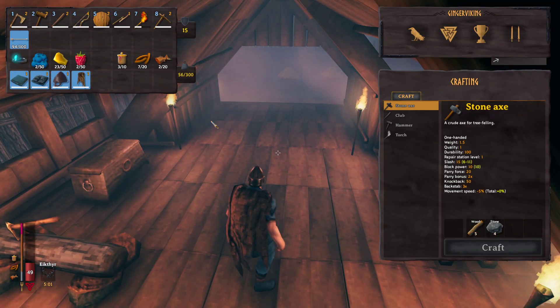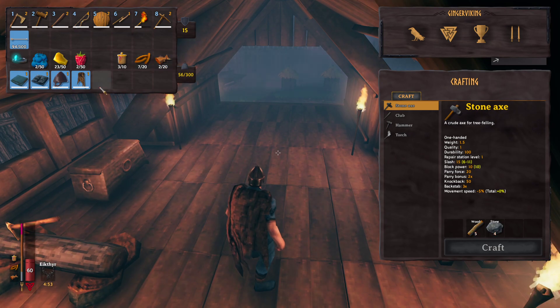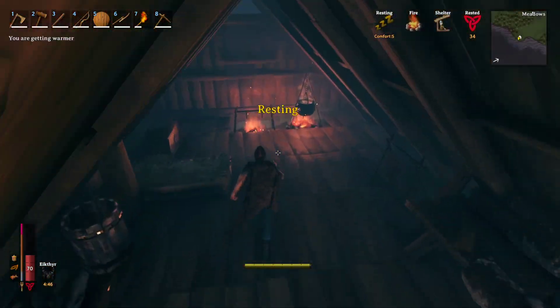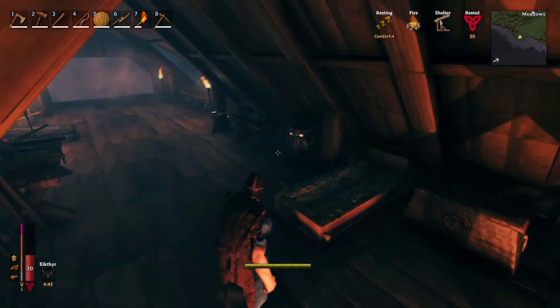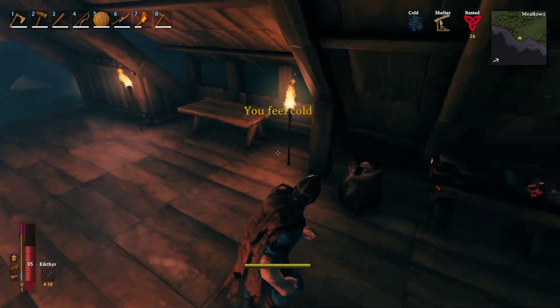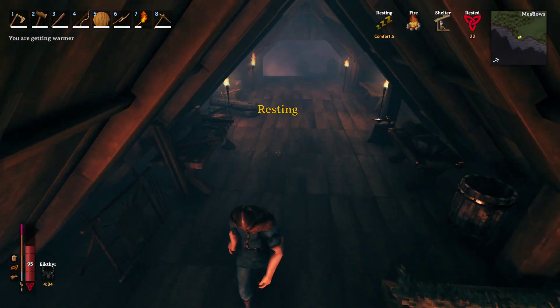You need to keep up with eating food in the game to keep your stamina and health up. Early game you'll be looking at raspberries, boar meat, deer meat, and neck tails from necks — all really good early game choices that give you a healthy portion of additional health and stamina.